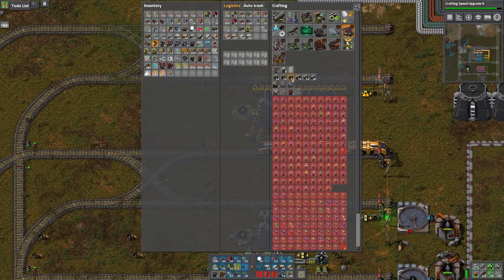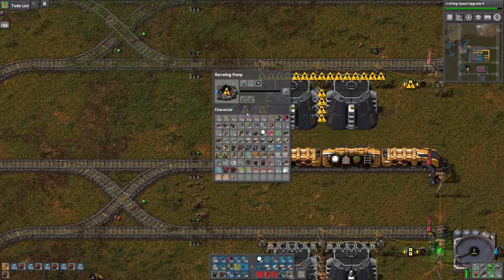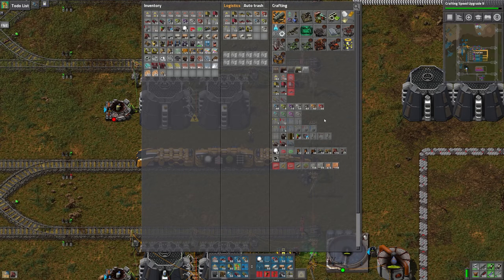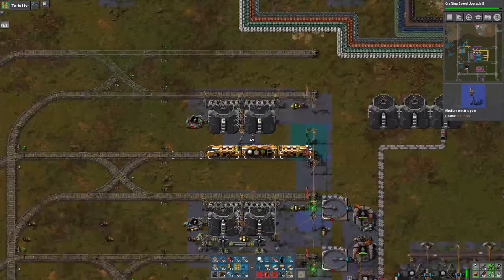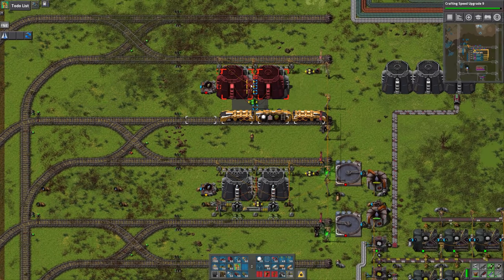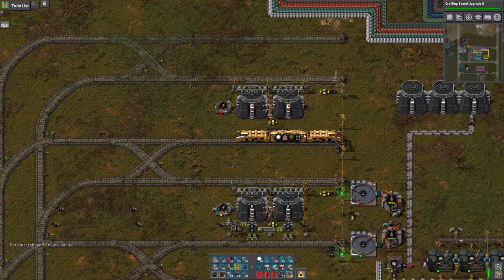I need to make another barreling pump and another constant combinator — I should just make a stack of those. We're going to change this to sulfuric wastewater. Let's get some power up there. I'm also missing an LTN stop. Son of a gun, I'm short on steel. I'm missing a combinator as well. Have to go back for more steel, I'm afraid.